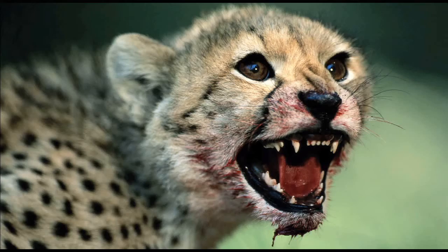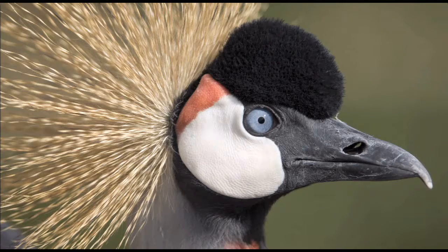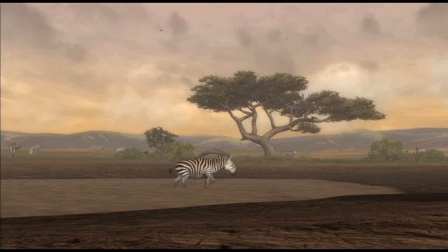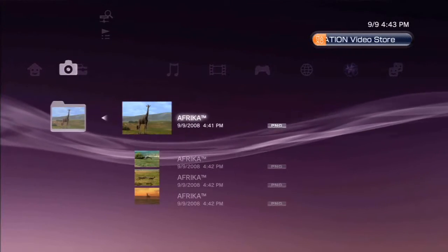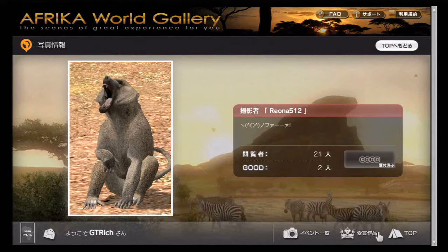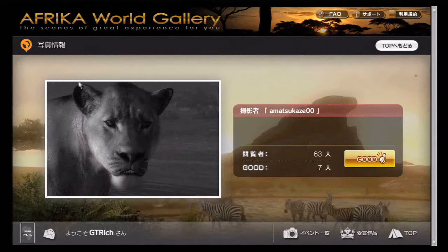Africa includes dozens of unlockable high-res photos from the National Geographic Library, and the Africa Viewer as something of a bonus feature. You can also copy photos to the PS3 menu, upload them to an online gallery, or compete in photo contests online.